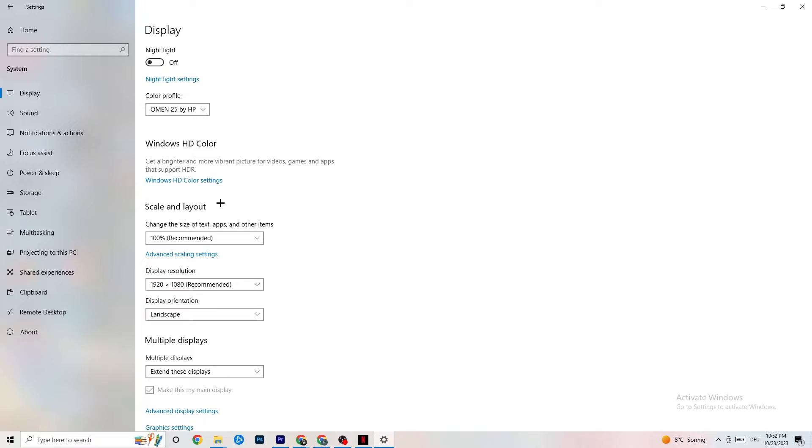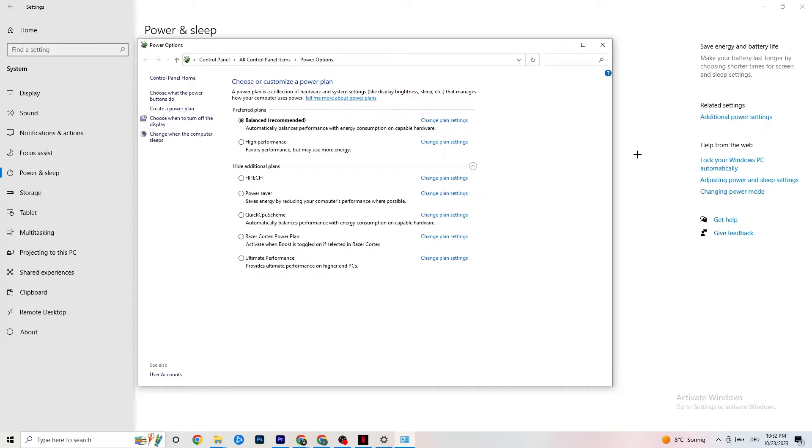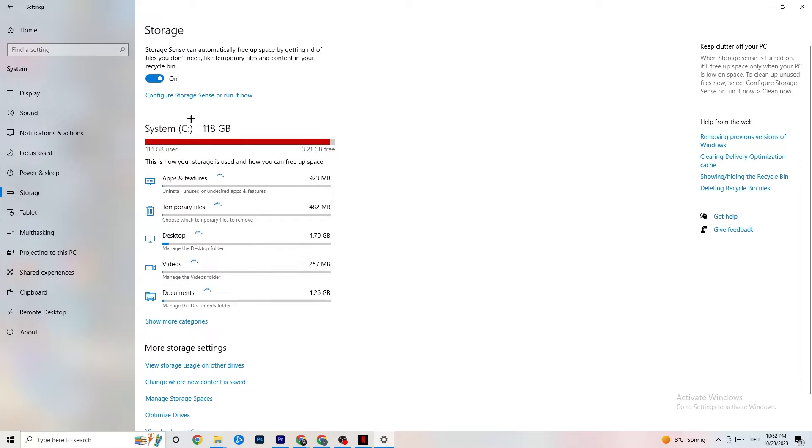Next, go to Power and Sleep in Settings, then click on Additional Power Settings. This is different for every PC — for me it's Balanced, for others it may be High Performance or another plan. You'll need to test which one runs better on your specific device.